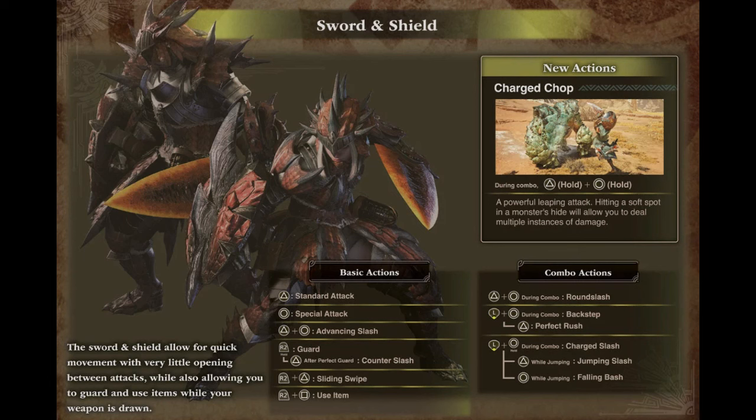As for how to use Charge Chop, you hold both triangle and circle during a combo, seemingly after almost any other attack. Since the Sword and Shield has no gauges, cooldowns, or recharging, this move is probably spammable. Ideally, I'd like this attack to be a finisher as a monster gets up from being toppled. My biggest worries are either that this move's DPS is so bad it's completely useless, or that it's so busted that Sword and Shield players will spam it constantly. We'll just have to wait and see.